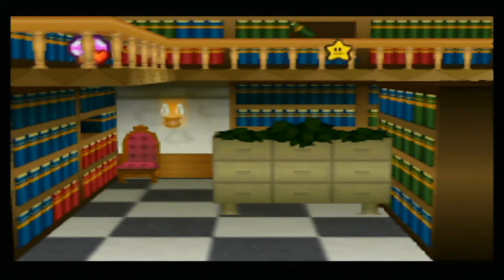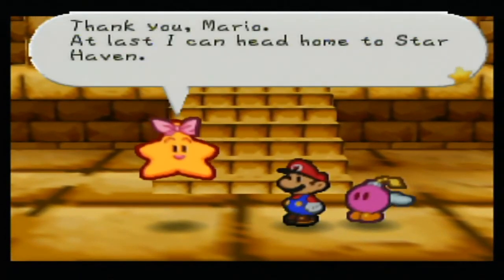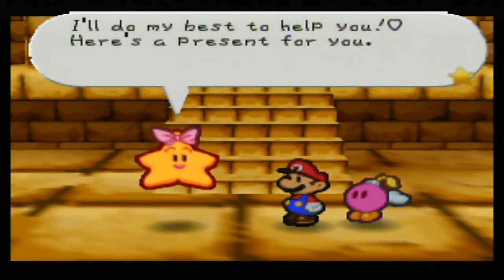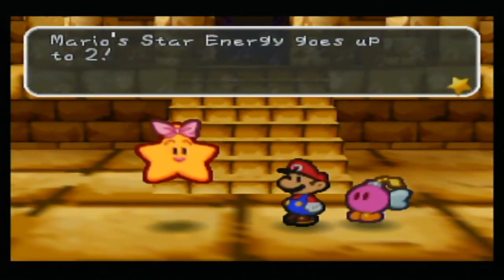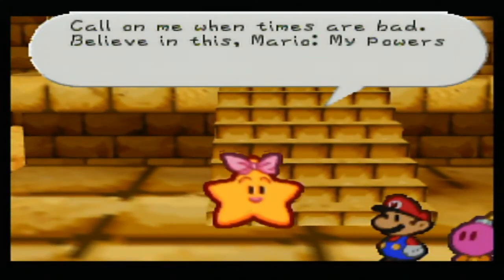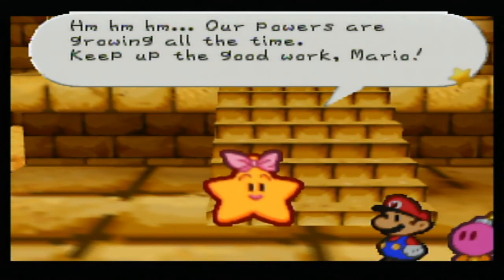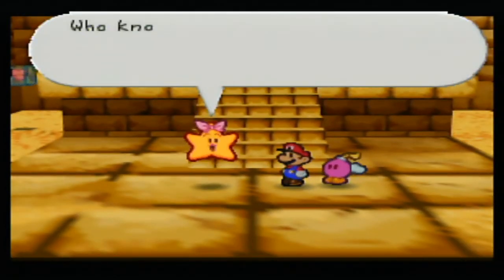Oh no! 'Thank you, Mario. At last I can head home to Star Haven. My name is Mamar — so nice to meet you in person. You've still got a long way to go, but I know you can save Princess Peach. I'll do my best to help you. Here's a present for you.' Mario's star energy goes up to 2. Mario can now use Lullaby, a new star spirit power — with Lullaby you can make all enemies fall asleep. 'Call on me when times are bad. My powers are strong — I'm a star spirit after all. Our powers are growing all the time. You must save the other star spirits as soon as possible. I'm going back to recover in Star Haven. Goodbye, Mario.'